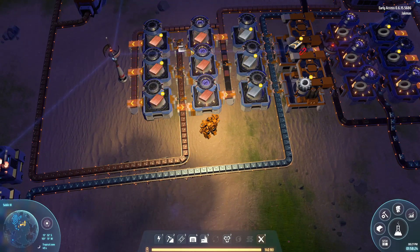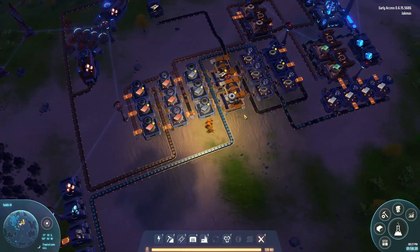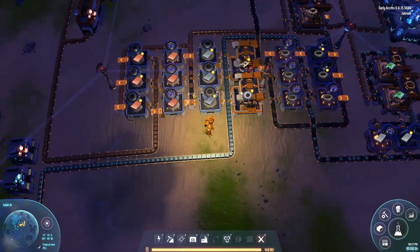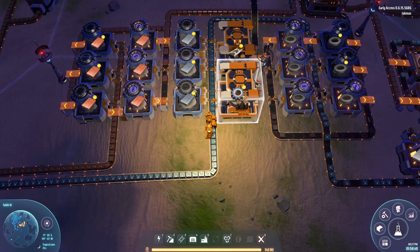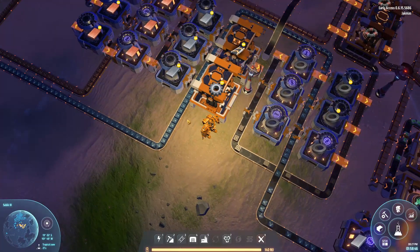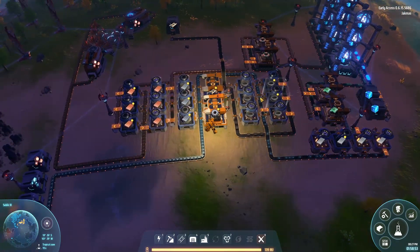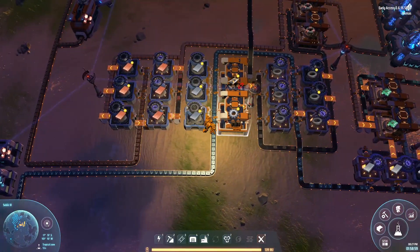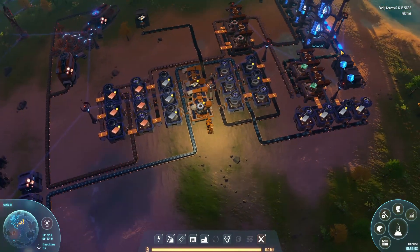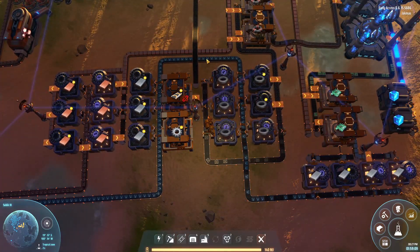Moving on to the machines — we've got the copper ore going into here, just getting converted into copper ingots at six per second, and this goes around the factory into our other machines wherever we need them. Here we've got our conveyor belt manufacturer. I said it was a mistake to put it in the middle and it definitely is — I've had to disconnect it because it was using up too much iron ore and slowing down production of the circuit boards. We've got a lot of conveyor belts stored, so whenever I need more I'll just reconnect and take a hit on the blue cubes.